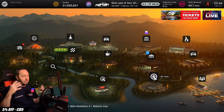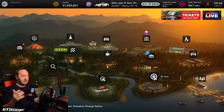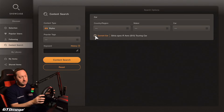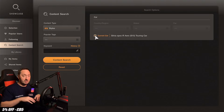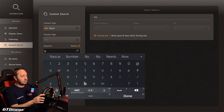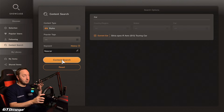Once you have the engine swap installed, the next thing is to get the car looking like a NASCAR. Head over to Showcase, down to Content Search, and tick the box for Current Car. Assuming you have the Silvia selected, this will only show results for your car. In the keyword box, type in NASCAR, and then choose Content Search.